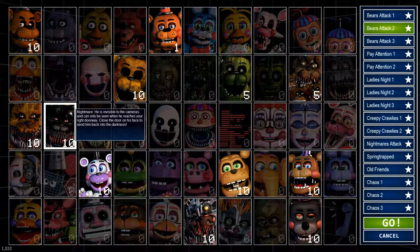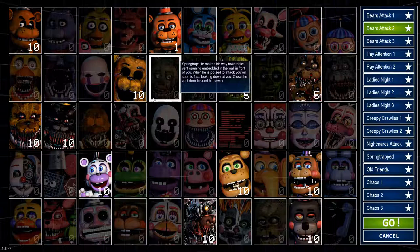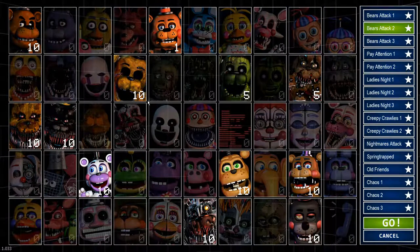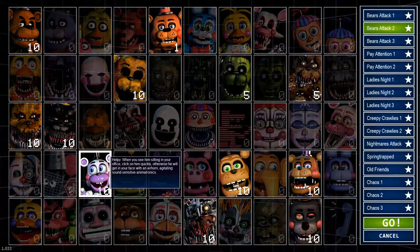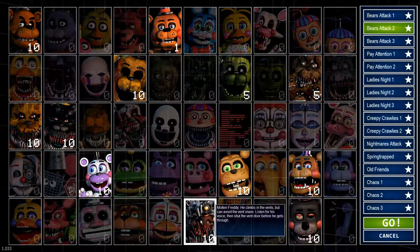We also have Helpy. He'll appear on your camera — I can't remember exactly which room. When he appears, click on him and he'll disappear, problem solved. If you don't click him he'll make a really loud air horn noise. He's annoying but doesn't really do much damage in this night, so don't worry too much about him.